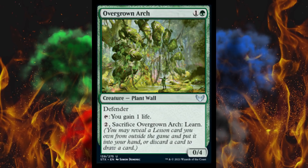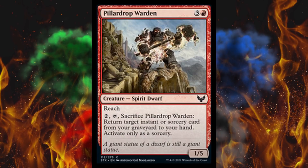Next up, Overgrown Arch — a 2-cost 0/4 plant wall with defender. Tap: you gain 1 life. Then you can pay 2, sacrifice Overgrown Arch, and learn. That's kind of neat — as far as learn cards go, this is one of the better time-stalling ones for sure. Next up, Pillar Drop Warden — a 4-cost 1/5 spirit dwarf with reach. If you pay 2 and tap it, sacrifice it to return target instant or sorcery card from your graveyard to your hand, activate only as a sorcery. Not a very good card.